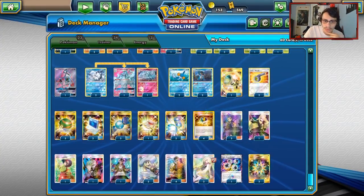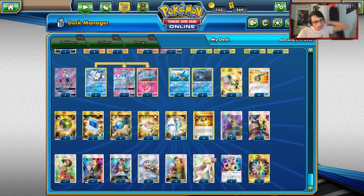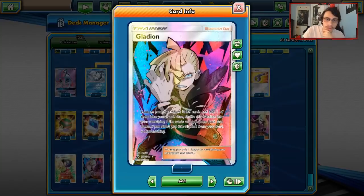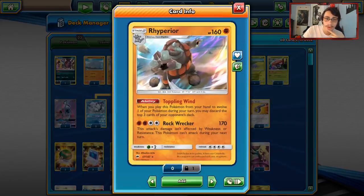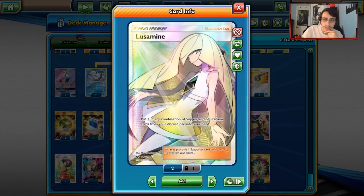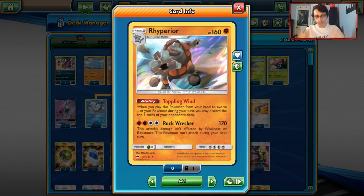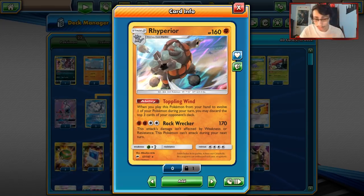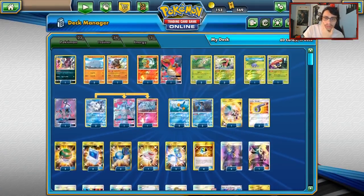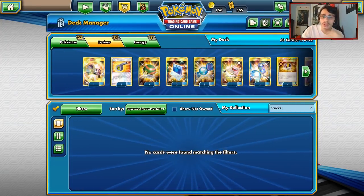Now the Supporters: one Cynthia, three Lillie, four Looker, one Erika for draw — though I'd consider cutting Erika altogether. Three Ace Rola: with Rainbow Energy and Ace Rola, you're constantly able to put Rhyperior back into your hand. Gladion is really good if you prize something — specifically your Boost Energy or Rhyperior, since I only play one. One Guzma to bring something up. Two Lusamine: we're going to do a Lusamine loop with Ace Rola to constantly loop Rhyperior and just keep spamming Toppling Wind.